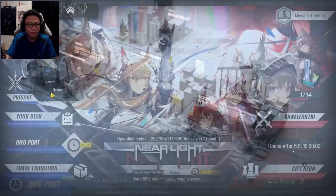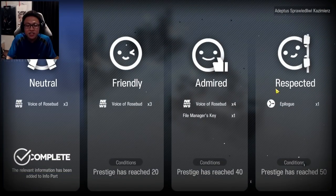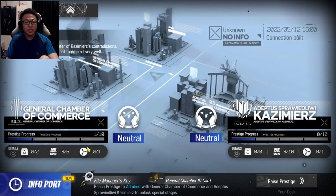Now let's look at the prestige system. There are 2 factions — basically these two factions are kind of at war with each other. What you need to do in this event is raise your prestige or reputation all the way to the maximum level for both factions, along with one more. There's a third faction labeled 'unknown' because it only appears on the 12th of May. You want all three factions' prestige to go all the way up to the maximum level of Respected.